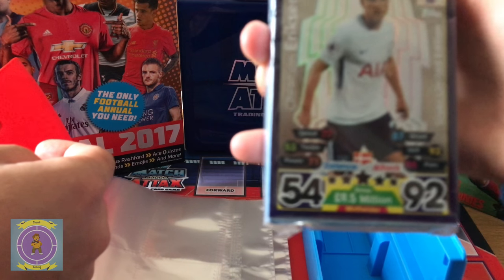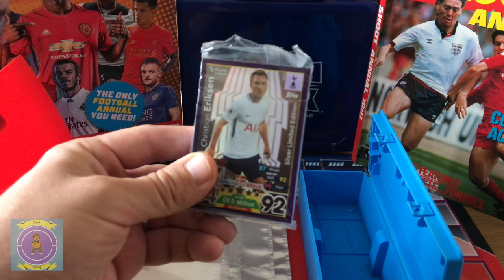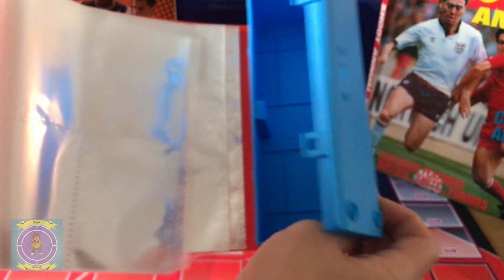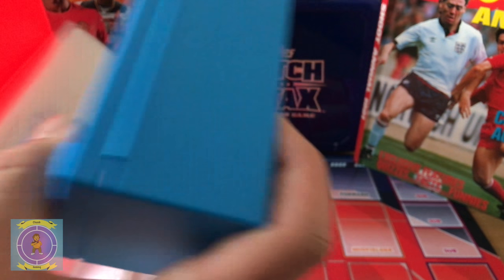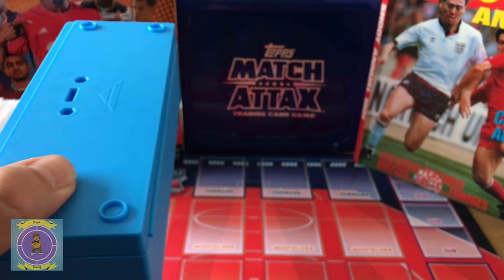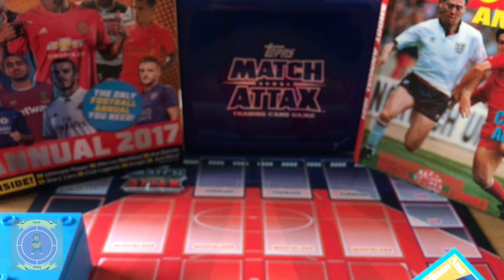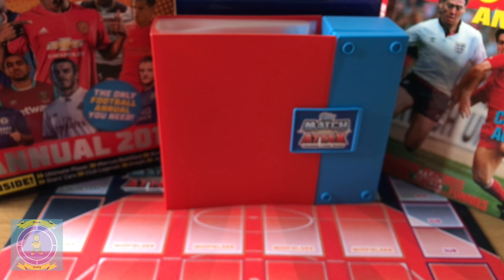Wow, we got the gold and silver limited edition. That's nice — hold it back a little bit so we can focus. It's in that packet which stops it from getting damaged so easily. This is the binder — a little bit tricky to get into. You get a Chelsea midfielder promo card. This is the premium binder. You get a code in the starter pack — check that video out. We're not going to give you the code for this one.